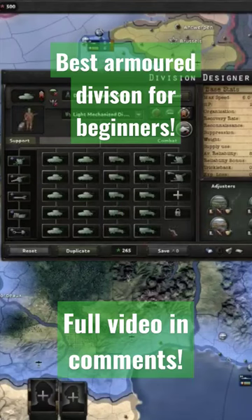For my tanks I would usually do something around this, around 42 width, either with mediums or heavies depending on what I research, and then I'll give them supply, maintenance, engineer and AA companies as well.